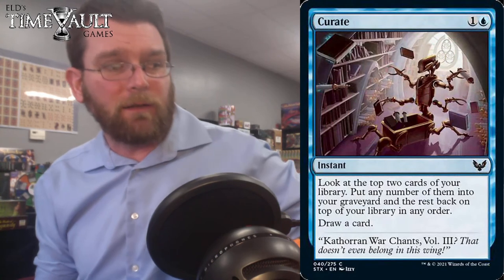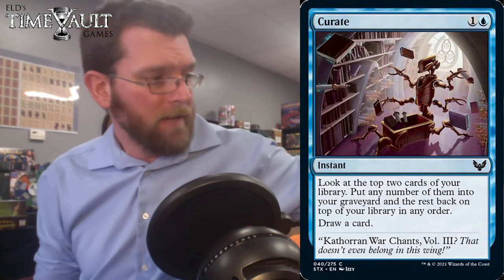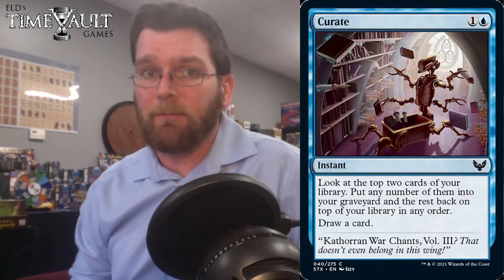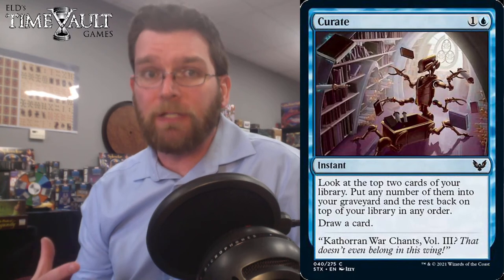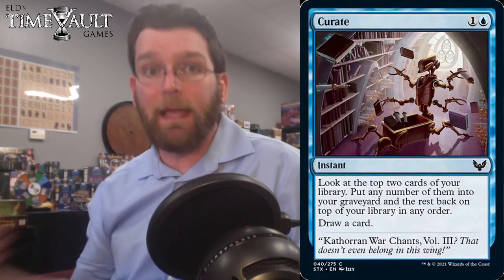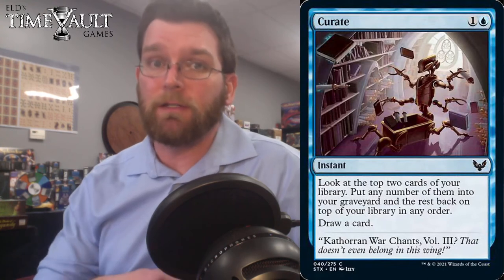Remember, putting a card into their library is not even in the same universe as putting it into their hand. Unsummon effects — they just get the creature back — are neutral tempo. But going into their library is minus 1 card from their available resources. They're short the mana they had invested and need to reinvest, but putting it into their library, that card is gone.